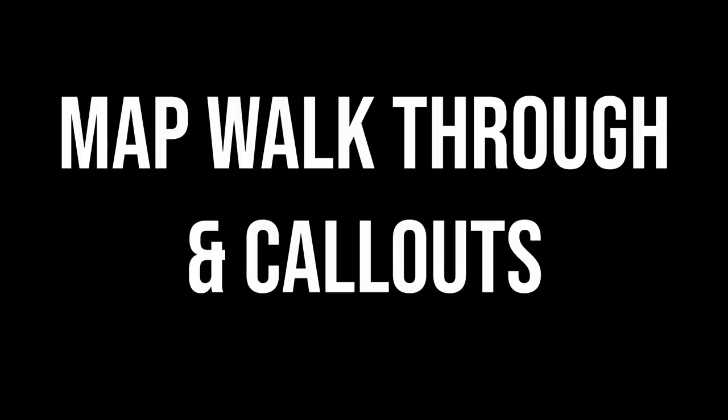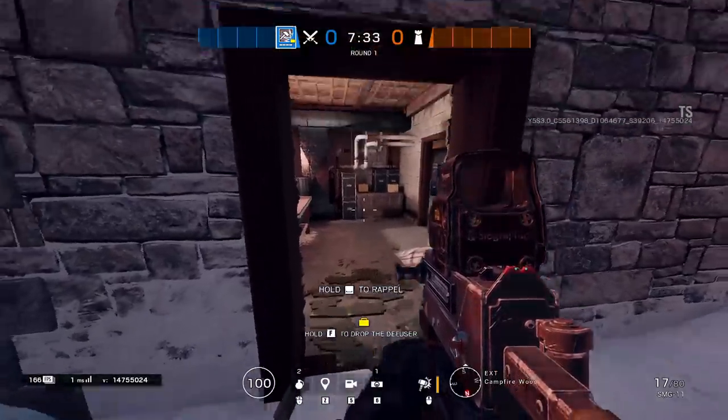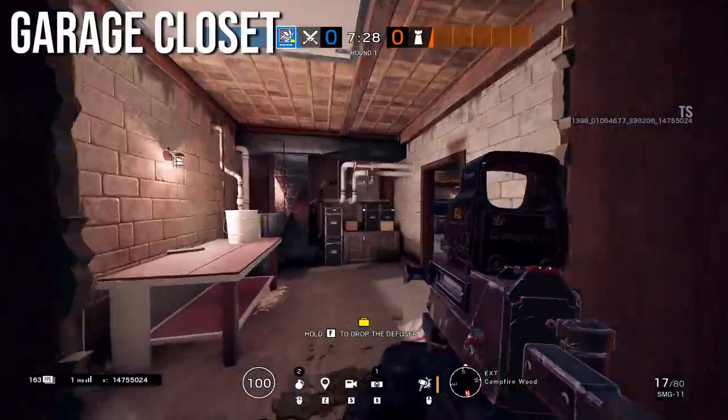Now onto the callouts and basic map knowledge. I'd recommend rewatching this multiple times until you get every callout in your head. I'll start in the basement, work through downstairs, then up to the main stairs and all the way to the third story. Many callouts remain the same from the original Chalet but some do change. I'll only be covering macro callouts, not micro callouts — so not calling out specific objects like the car in the garage.